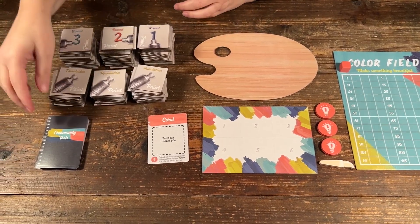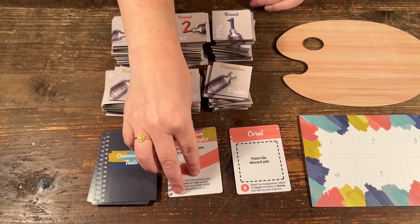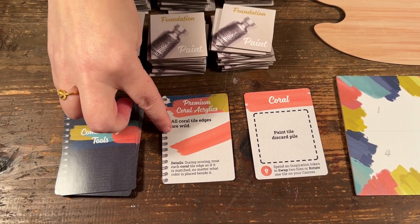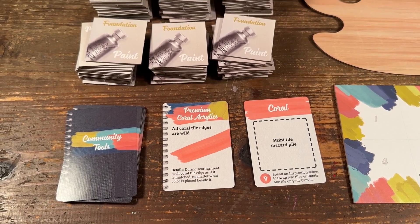The first thing you want to do is turn over your card for the community tools to see what little benefit you get. This time, all coral tile edges are wild, so that means even if you don't match the coral with the coral, you'll still be able to score a point, which is nice.